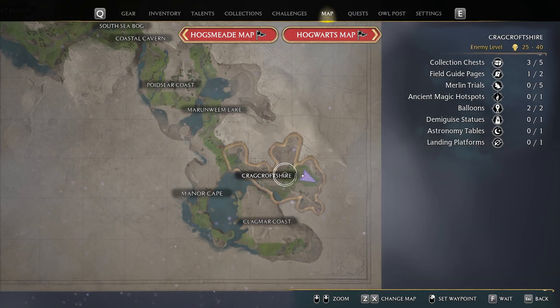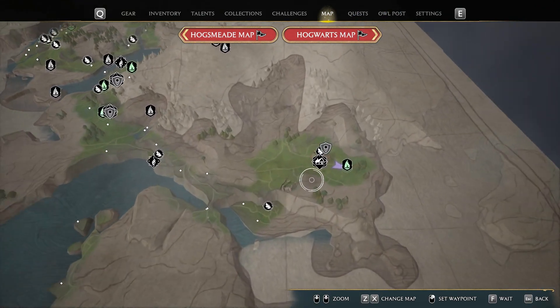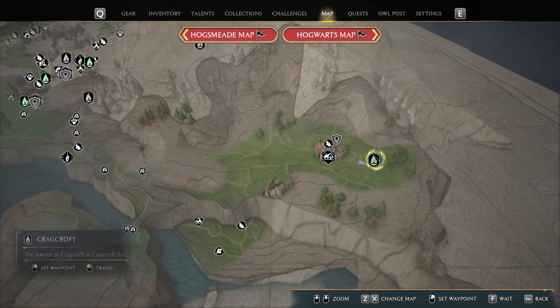This one is at the very lower end of the map in a place called Cragcroft Shire, and we're going to end up going to this Cragcroft little village over here. Starting from this Flood Flames, let me show you where the Demiguise Moon is.